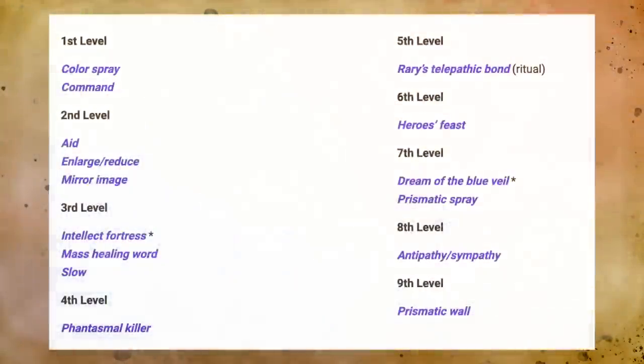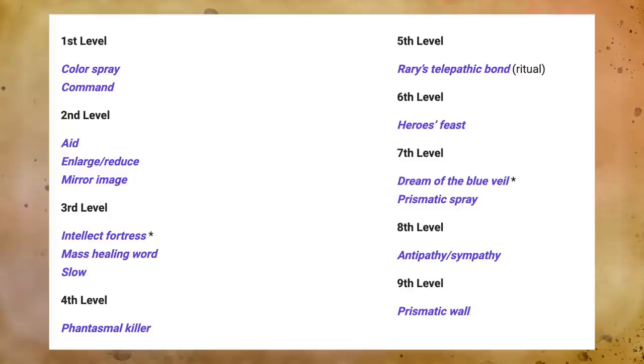The only two spells Bards actually got that are totally new in Tasha's Cauldron of Everything are Intellect Fortress and Dream of the Blue Veil. Dream of the Blue Veil is just plot in spell form, so it's hard to even consider it a new spell. Intellect Fortress is a decent spell, but it's very specific in its usage. All the other spells Bards get here are existing spells that weren't already on the Bard spell list from the Player's Handbook.